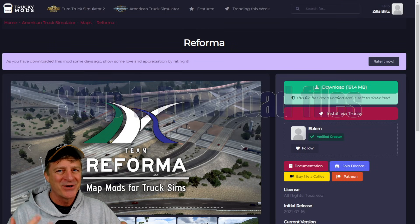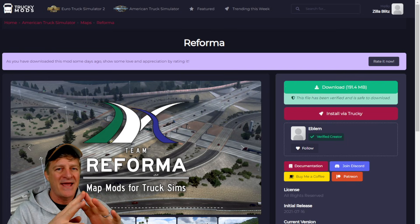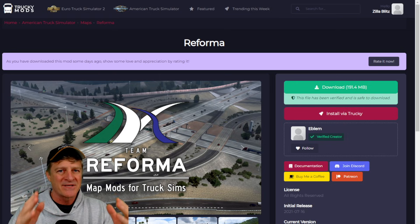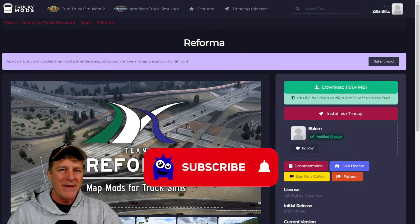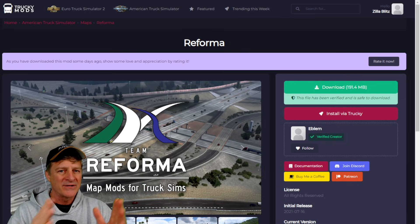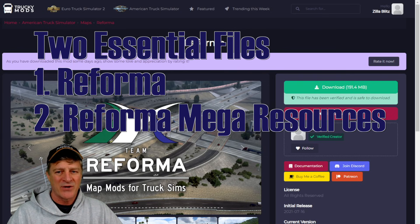Let's take care of step one, which is to download the correct files into our game. There are two essential files that everybody needs, and they're not available in the Steam Workshop — you have to go to a different site and download them. If you also have some additional map mods installed in your game, you might need some additional files. But these are the two main files: Reforma and Reforma Mega Resources, which you absolutely need to install in order to get Mexico to work.